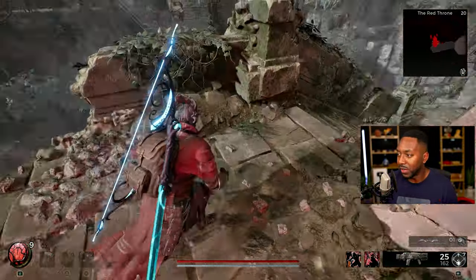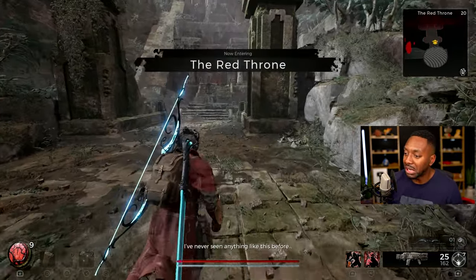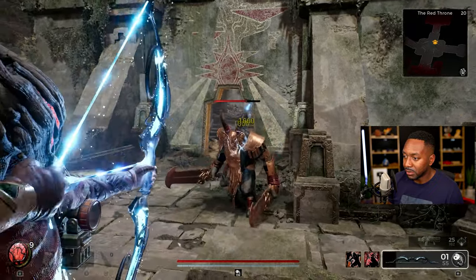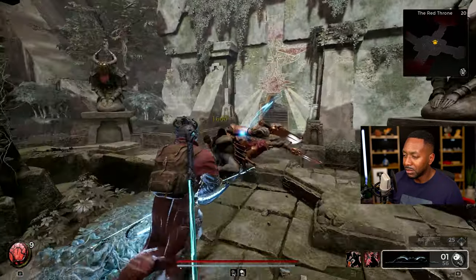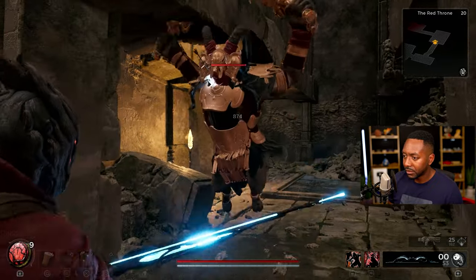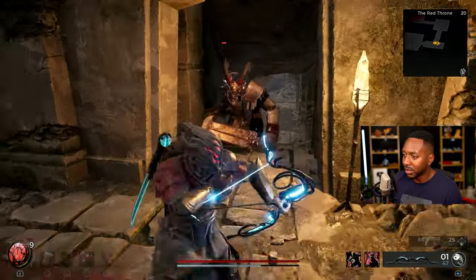I'll add more value to the video — this is one of the best routes to farm in the game if you want to level up your characters. There are two ways to go about this. The first route: you come over here and there are three elites. There's going to be one over here, then another one, and one down here. The only thing about these guys is they don't have weak spots, so we're losing some damage.